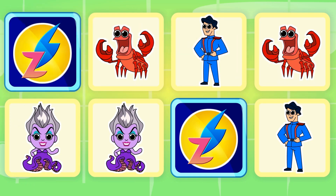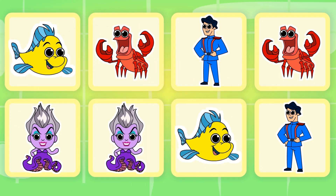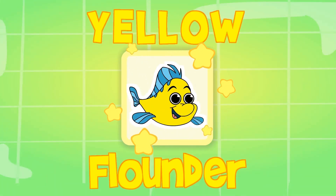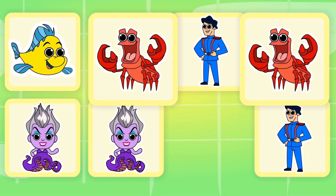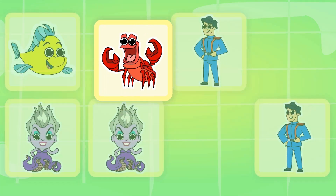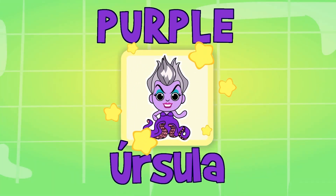And what's left? The pair of Flounders! What colors are these characters? Flounder is yellow! Sebastian is red! What color is Eric? Blue! Blue!